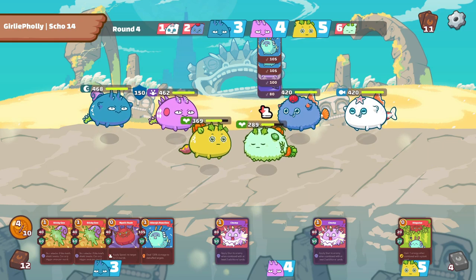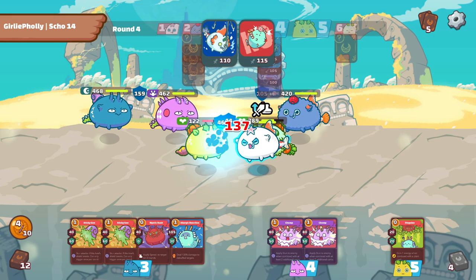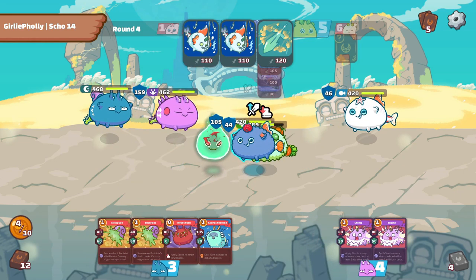Now we can finally blast the enemy down with our 4 card combo by our mid lane reptile. As you can see, even though the enemy casted some shield on his plant, we were still able to eliminate him.